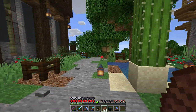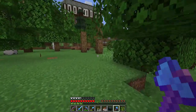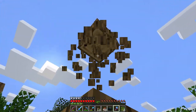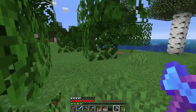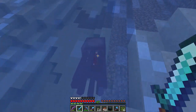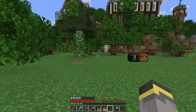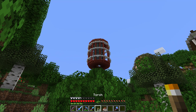I almost forgot a pretty big aspect of the elytra: if you don't have mending, you won't be able to repair it with experience. Prior to Minecraft 1.13, players would repair their elytra with leather. Version 1.13 introduced the phantom, a mob that drops phantom membrane. To repair your elytra you'll either need mending and experience, or phantom membranes. I think this location will be perfect for the tower — it's a great angle to see the mob farm.